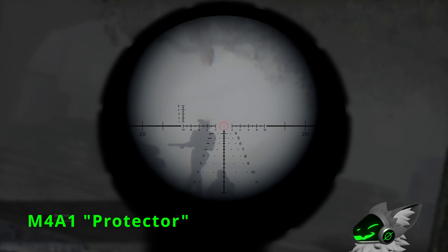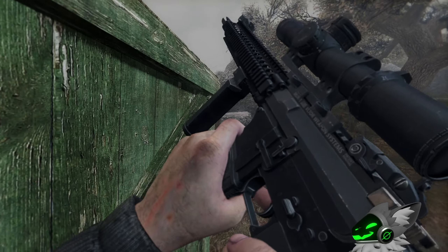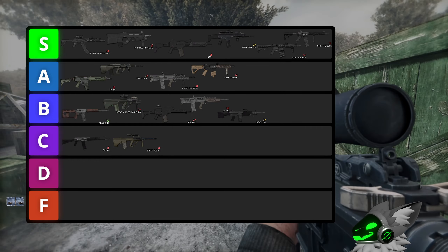The last unique M4 is the Protector. This gun lies between the Ruger and Butcher, having a 40 round magazine and an in-between fire rate. As it lies in the middle I'll round this gun up to S tier.